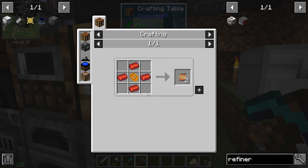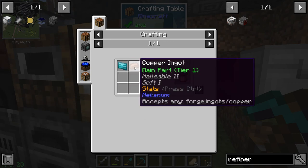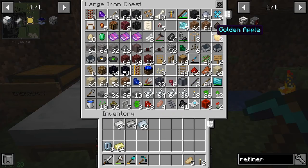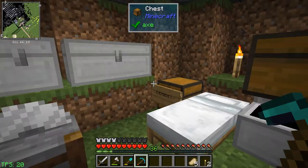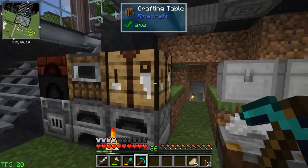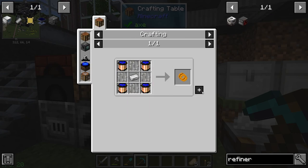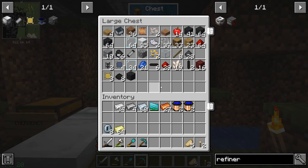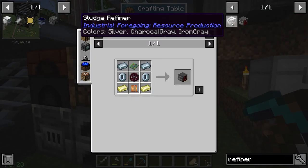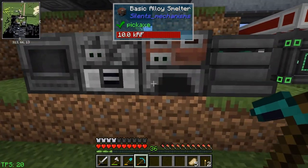We need a heating element which is redstone alloy and a copper coil - and again it's fine copper wires, which are just copper and that tool. All our copper - yes, there's some in there. We need some iron bars, and we're making all the piece parts. We need some redstone alloy - that's iron and redstone.